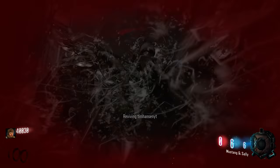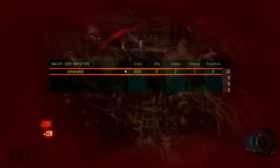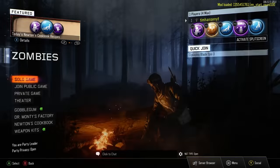Are you kidding me? I don't even know if these Mustang and Sallys are going to kill them. They did it — but I'm dead, though. Wow, that was really quick. That was the quickest high round attempt of all time. Round 100 — beat that in two minutes. Half the game I spent setting up and the other half dying.